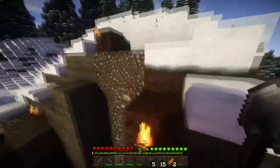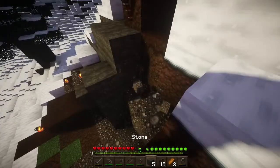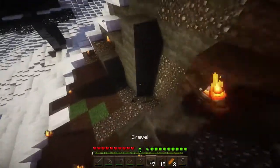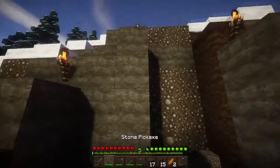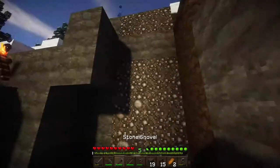I smelted a bit of stone. Let's do that and then we're gonna put some gravel on top of that - there you go. I think this is gonna be how it kind of descends into the mountain.